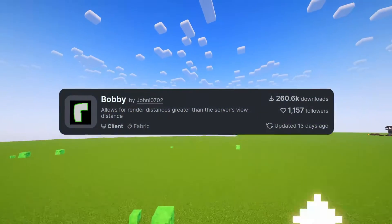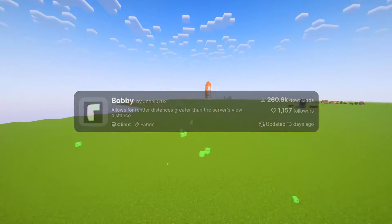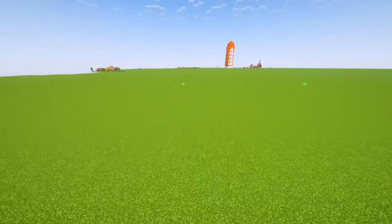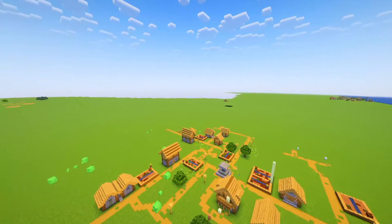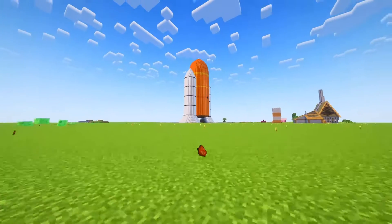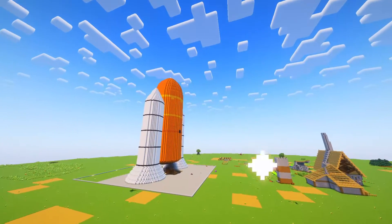There's also this mod called Bobby. Surprisingly few people know about its true potential, but it allows you to expand your visual render distance at truly minimal performance cost without sacrificing quality. Bobby is mainly known as the mod that allows you to see beyond a server's render distance, and while this is true, there's so much more you can do. The extra chunks it renders on servers are purely visual and aren't interactable like normal chunks.